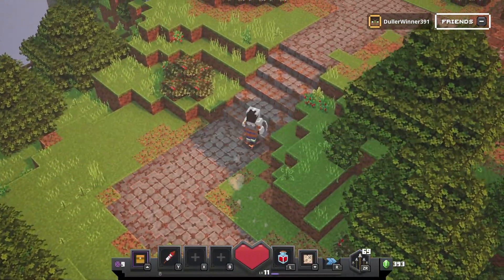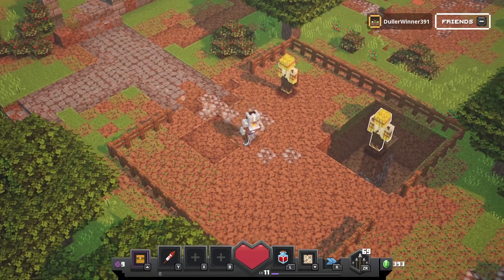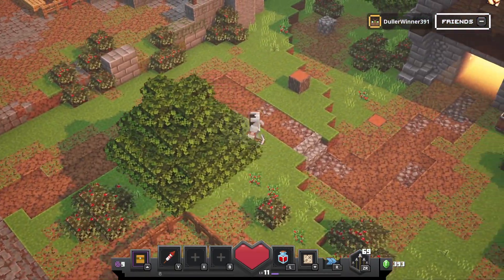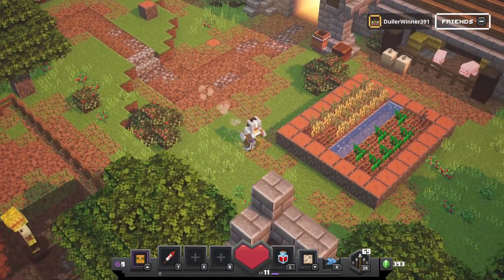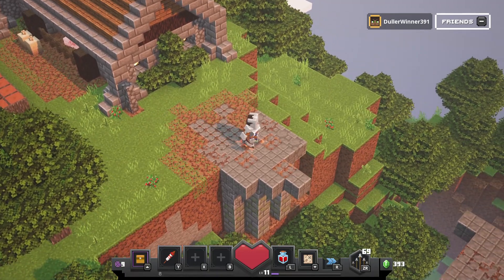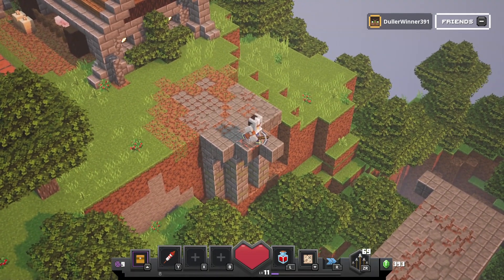Here's a bonus: once you've beaten the story, a nether portal pops up — and people familiar with Minecraft know about these. It pops up in the northeast corner right past your home. It's allegedly going to be an unlocked DLC thing, so when they drop the DLC, this is where you want to go and try to access it.